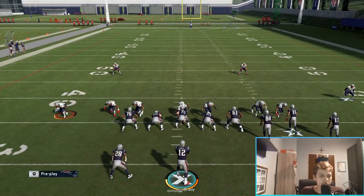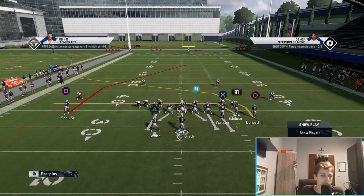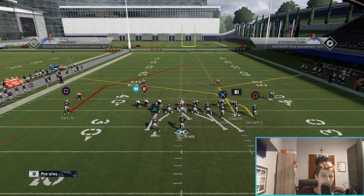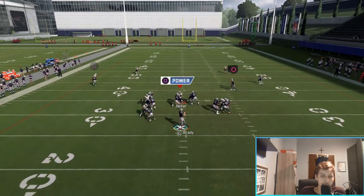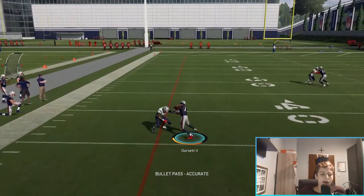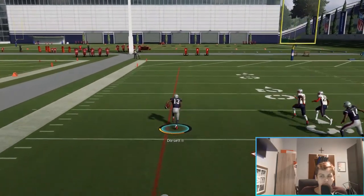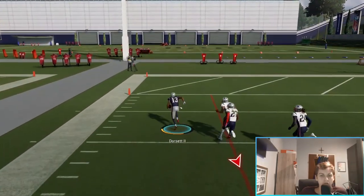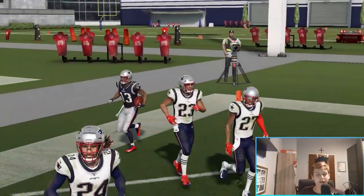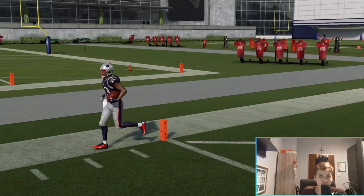Let me show it to you one more time slowly. ID that guy, double team that guy. You should be getting a cut block - I'm not sure why it's not working every time. There we go - let me get into the replay to show you what happened. You're supposed to get the cut block; I didn't get it the first time, but the second time it worked out perfectly.